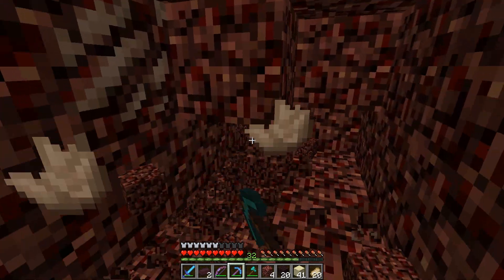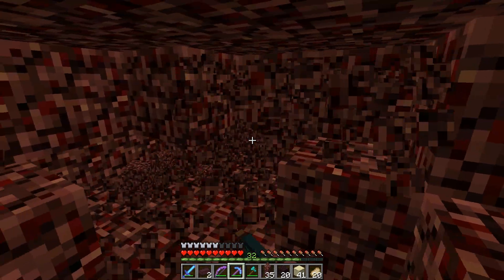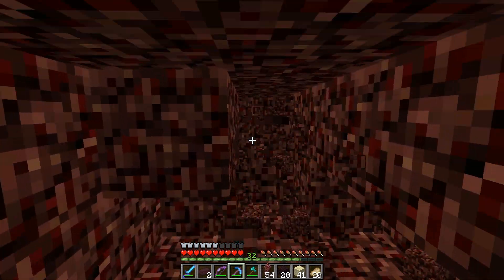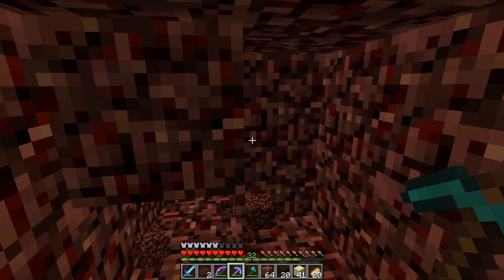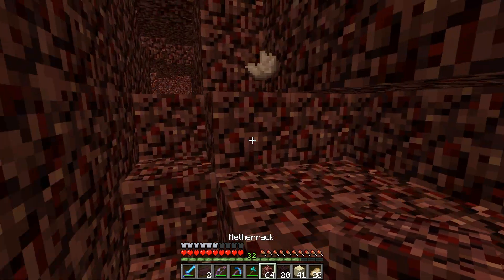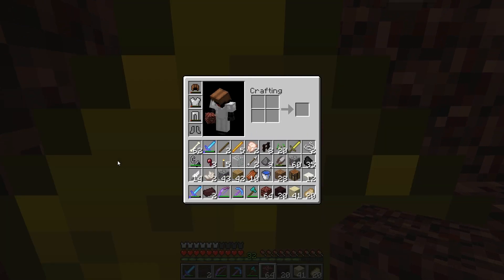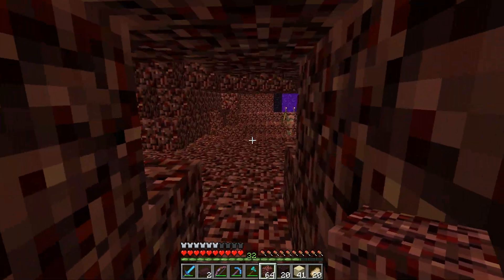We'll grab some quartz — we're just going to mine out a bunch of Netherrack here so we can fill in a bunch of holes and stuff. We are full actually, so let's head back up. We unfortunately can't pick that up — let's toss out the glowstone to pick up the quartz. It's a pretty good exchange there.